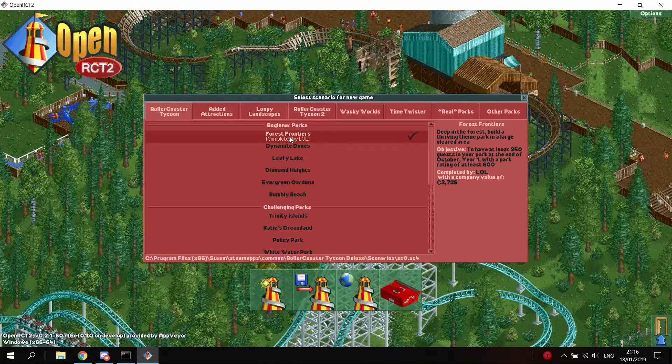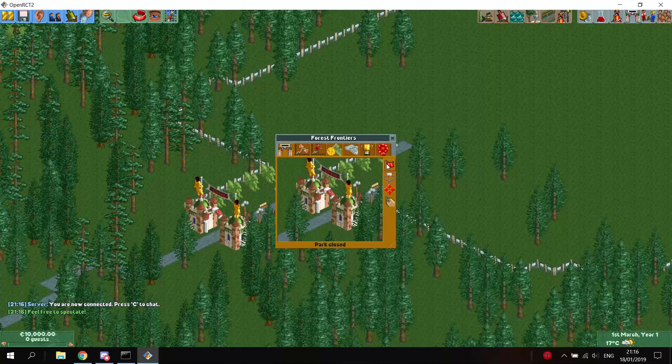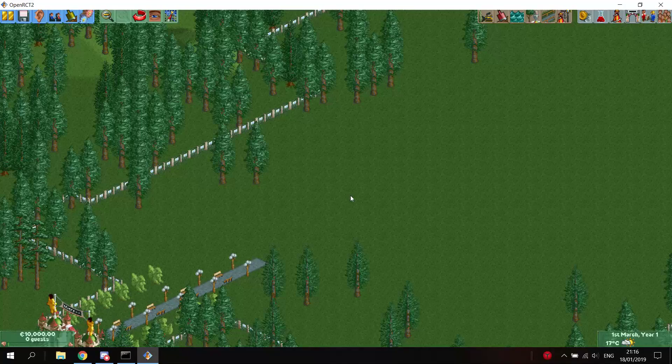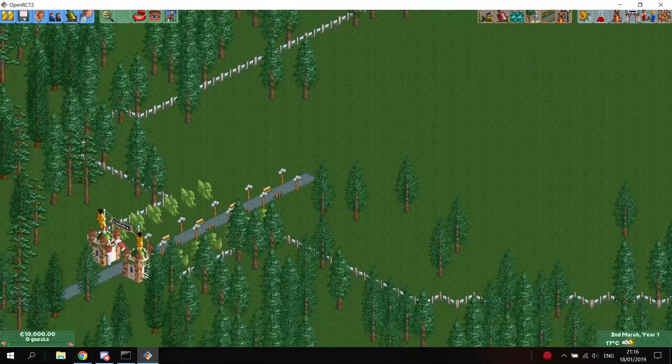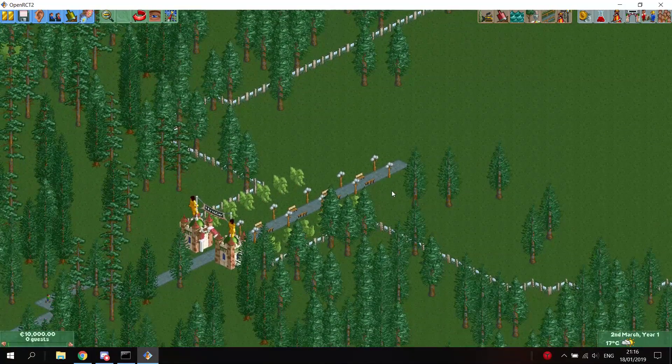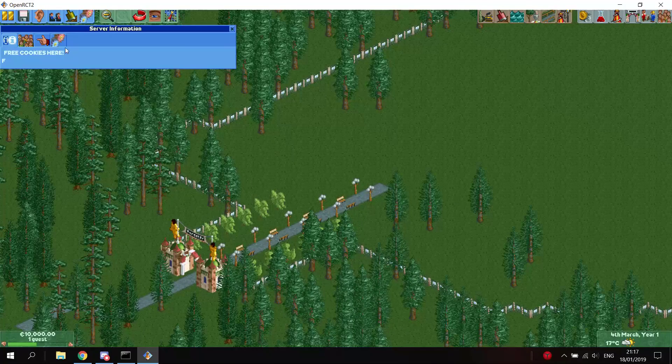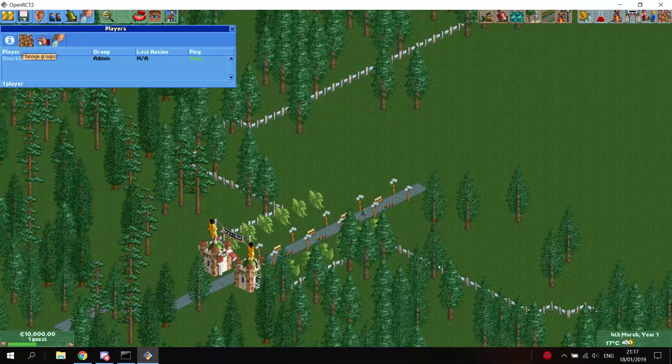We'll just put Forest Frontiers. So now we are playing Forest Frontiers — the server is called 'Free Cookies.' It shouldn't take long for people to enter the server if we set it up correctly. I will now fast forward a bit just to make sure we see some people entering. By the way, this is also the place where you can see who's logged on to your server, what group they are in, their last action, etc.